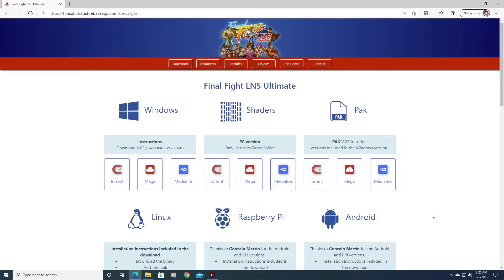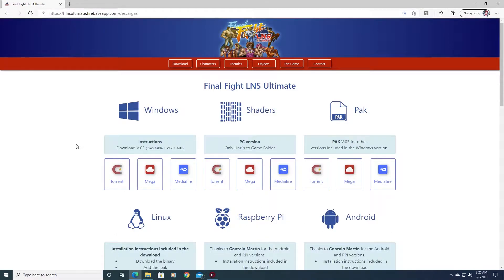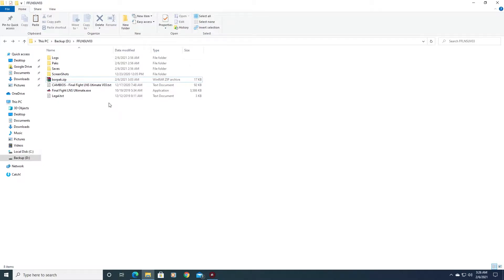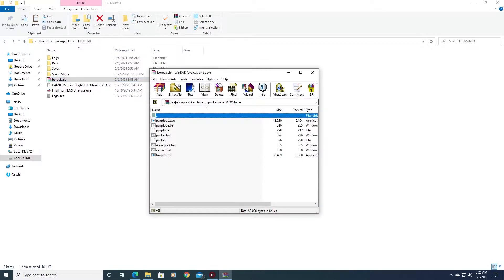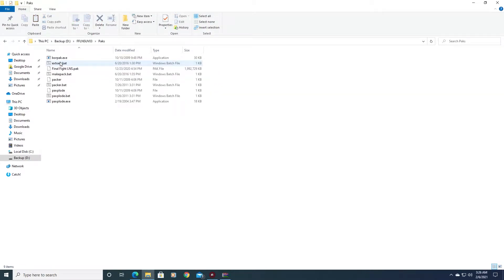First things first, download the game from the website: FF LNS Ultimate firebaseapp.com. Go to their site, you may get a pop-up translation — translate to whatever language you prefer. Once you download everything including the board pack compiler and extractor, just make a folder and drag the game and everything else in there. Open the board pack extractor with WinZip or 7-Zip and drag everything into the packs folder, which should have the Final Fight LNS pack.